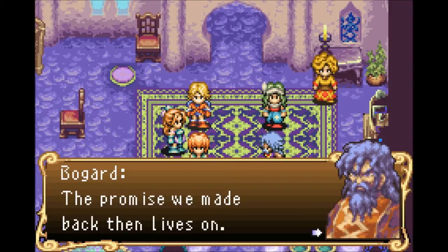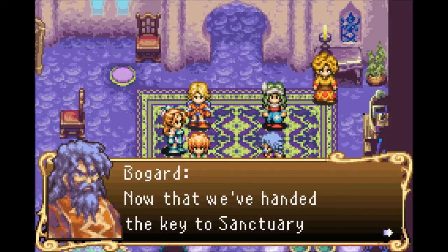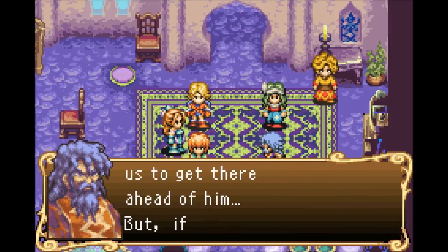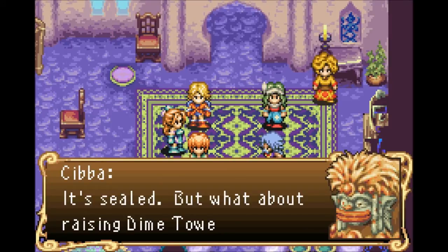The promise we made back then lives on. Now that we've handed the key to Sanctuary over to Julius, it's impossible for us to get there ahead of him. But if the path to Sanctuary is still closed off — it's sealed — what about raising Dime Tower?